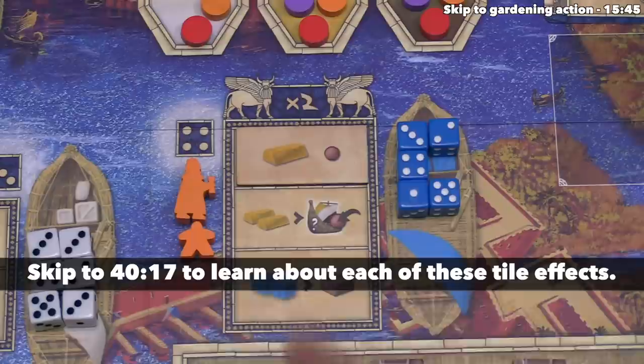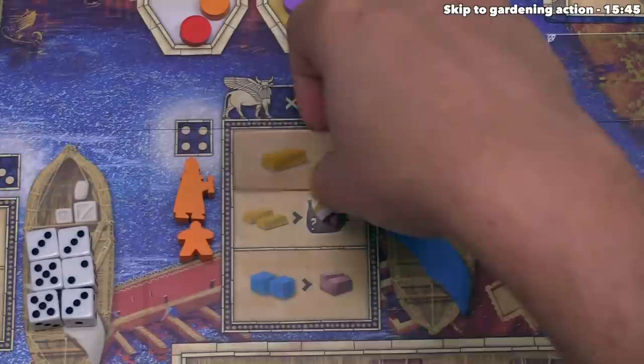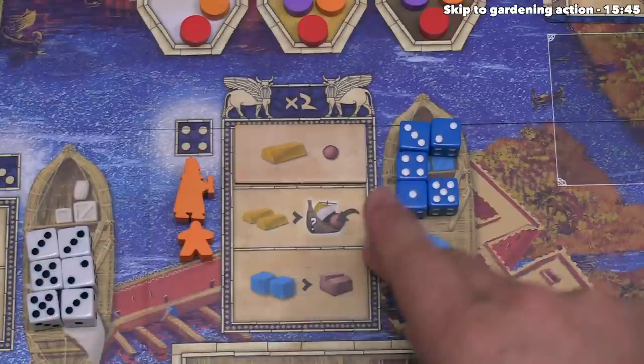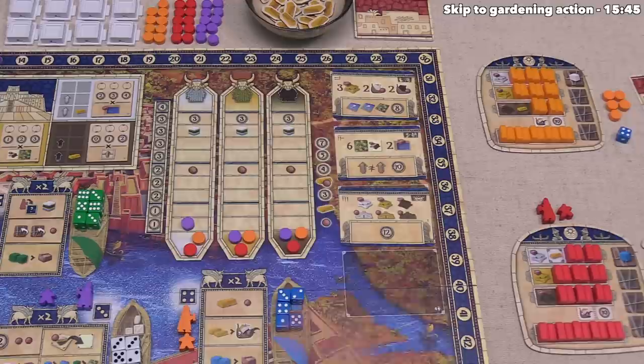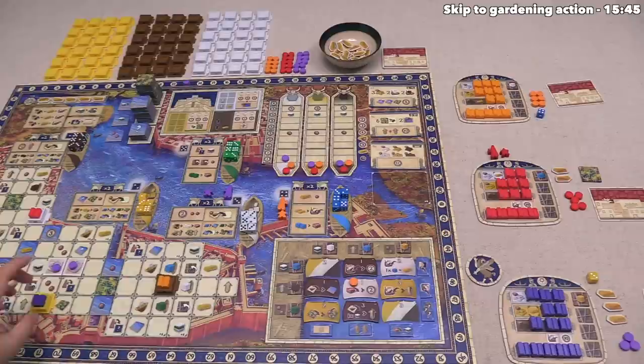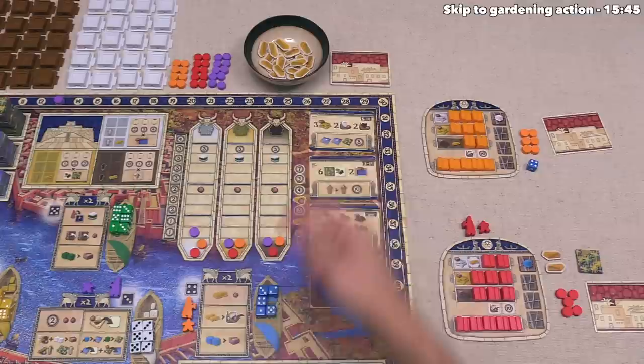Orange is done with their first action. For their second, they perform the randomly placed action tile, which gets them one gold and lets them take a claim marker from the supply into their personal area. These randomly placed action tiles create interesting situations — having a 'gain a gold bar' action in the same area where you need to spend gold bars is fortuitous, and might mean we see more ship tiles being claimed. Orange gained a token, but notice they had six instead of the five others had — during setup we all put one building down and gained associated benefits. We got an extra gold bar, orange got an extra token, and the red player gained a garden tile.